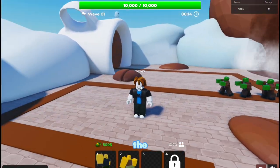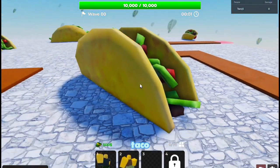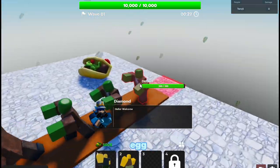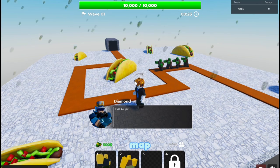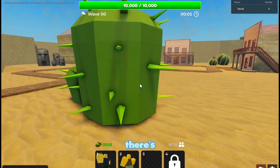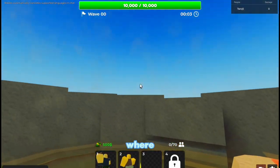Moving on to the next map — this is the taco map. There's going to be an egg right here behind here, and that's the only egg for this map. Now we're on Standoff, which has four eggs.